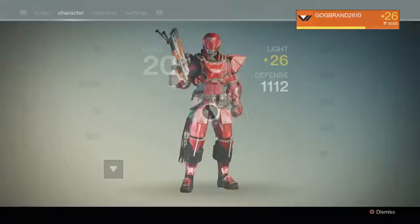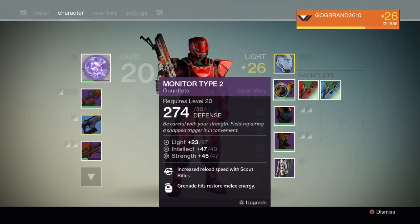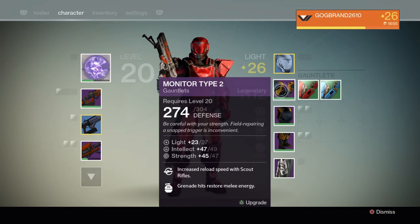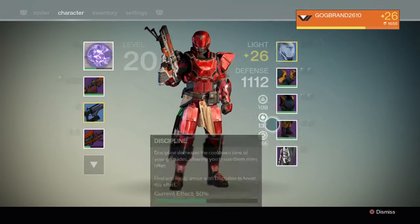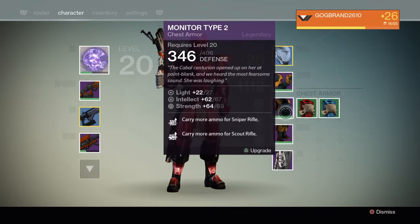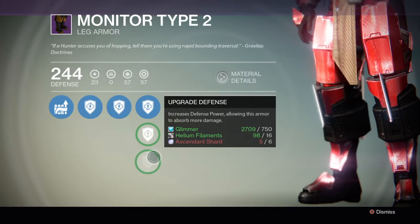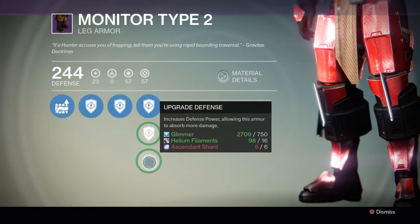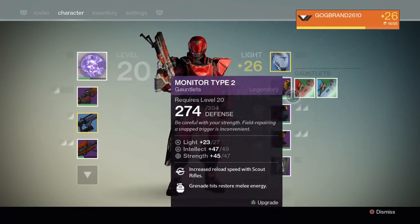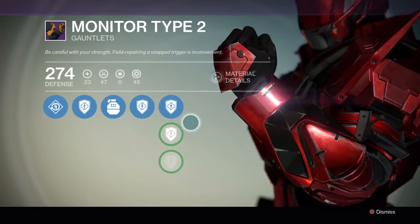Right now I'm only in legendary, tier 27 — it maxes out at 27. You can see light, intellect, and strength are at 23 of 27, so if I were to finish all these upgrades I'd be level 27. It takes a lot of material. It takes quite a while.